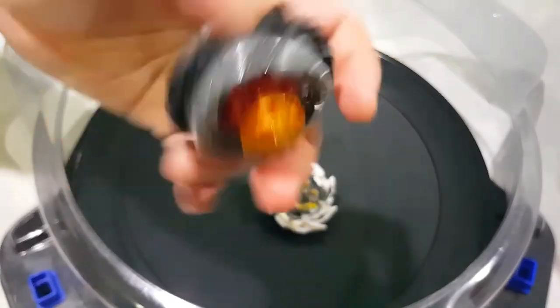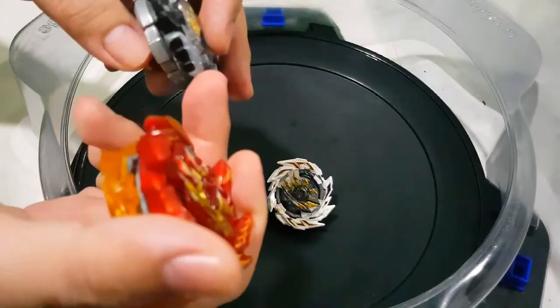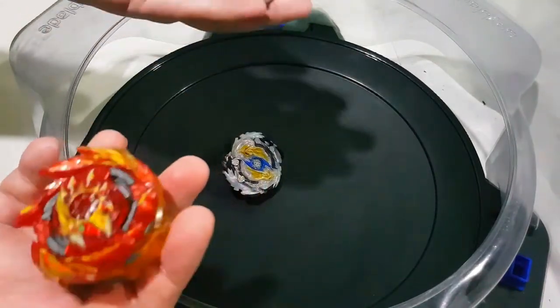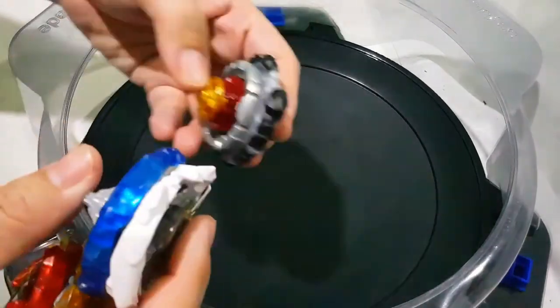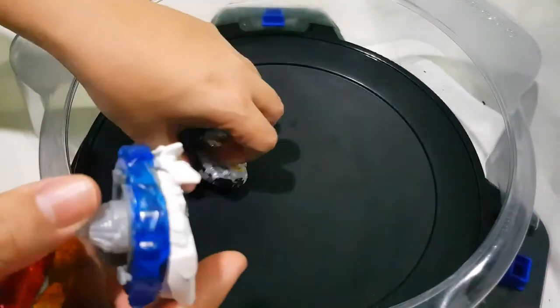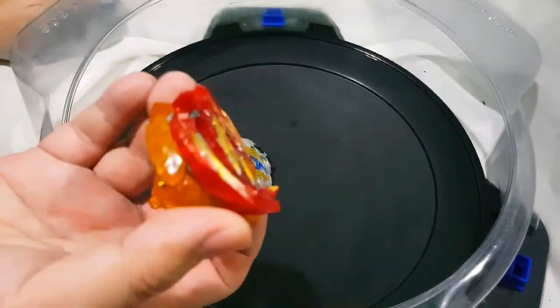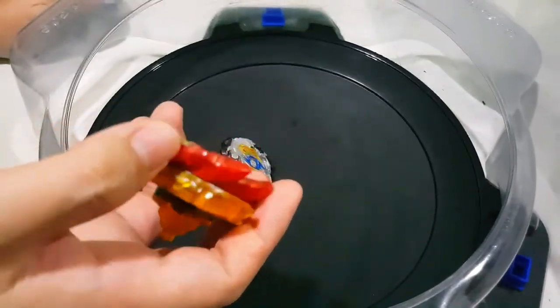So definitely the 1A hitting the wizard layer produced more attack power, recoil, and clicks compared to the shorter version because of the height difference. Again, one indication for using the high driver is if you want the chassis to hit the opponent's ring more compared to your own ring. Now let's try right spin.